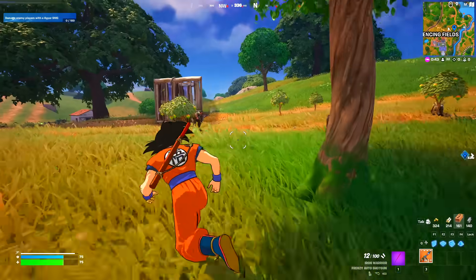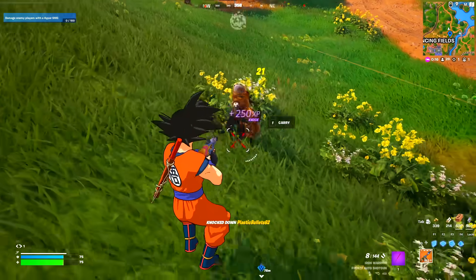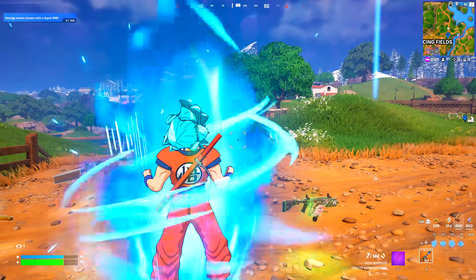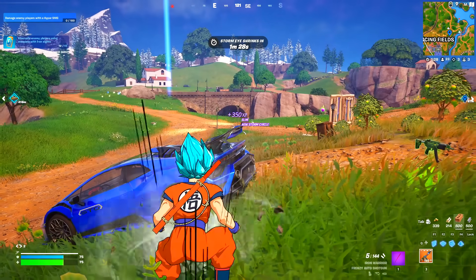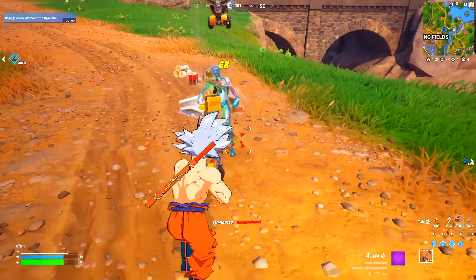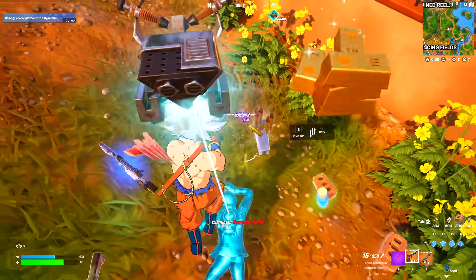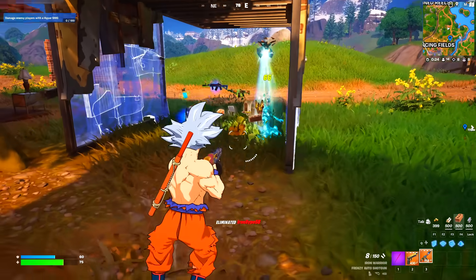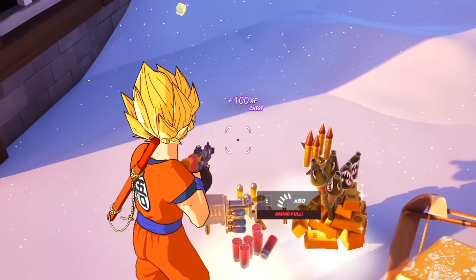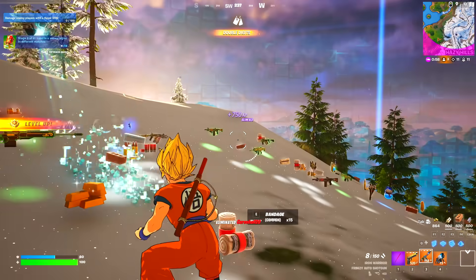There are some players over here. Our flying Nimbus is on a break so Goku had to borrow the Lamborghini. A few more eliminations and we can level up - we're Super Saiyan Goku! Eren Jaeger goes down and we power up again into Ultra Instinct form. We got a legendary launcher that does a ton of damage. Let's power up again and use this Lamborghini to run people over.